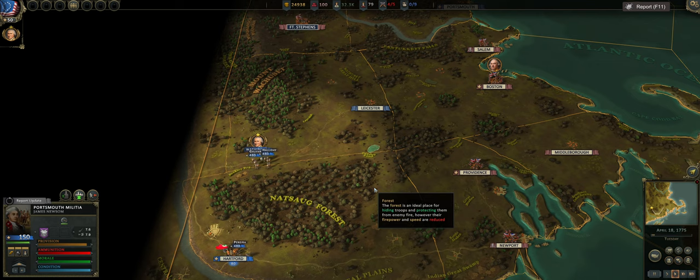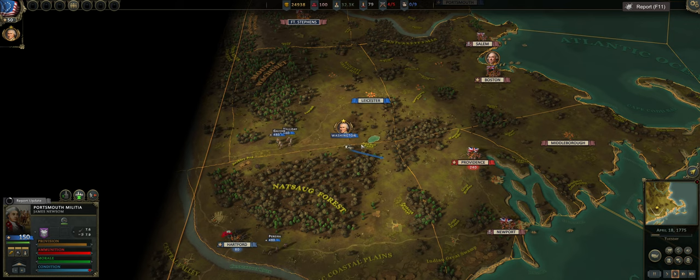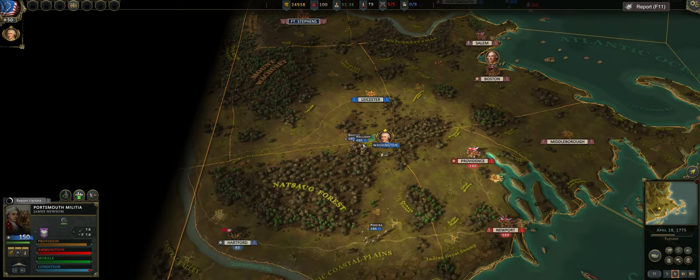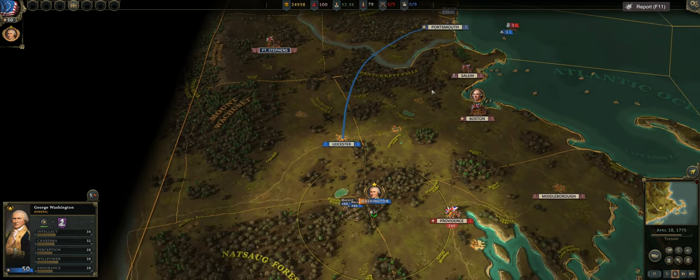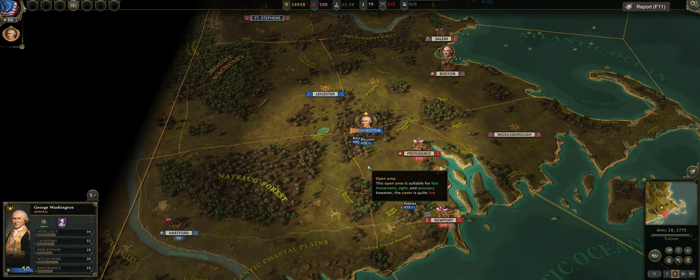Hey guys, Quicksilver Gaming here, bringing you a new campaign of Ultimate General American Revolution. This is the full United States campaign. We will be playing from start to finish, getting an entire campaign out of this. This should be basically the last test run of the game before it releases onto Steam as a full game. What you will see through this campaign will be mostly what is going to be launched in the Steam release. This game is in early access so things will probably change, mostly balance tweaks.